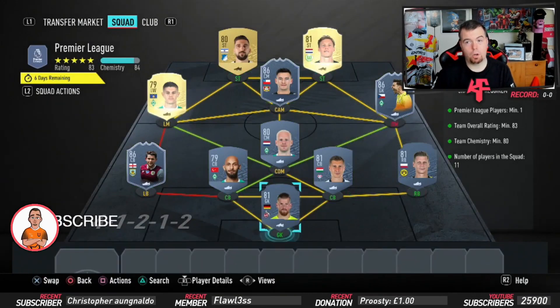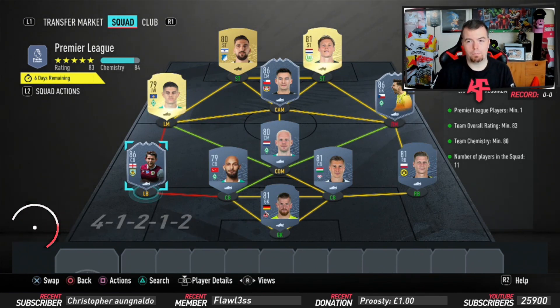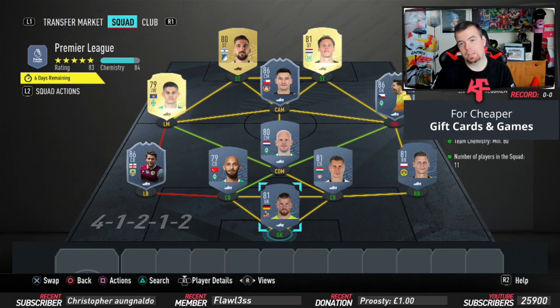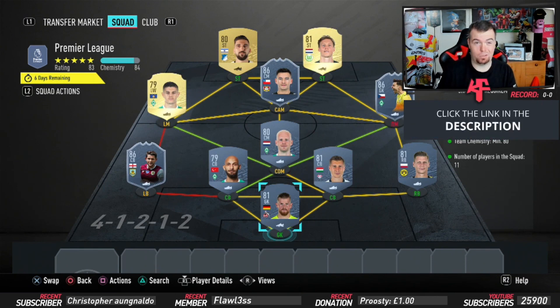Then we get into the Premier League one. Requirements: you need one Premier League player - I've got Tarkowski again. He is the cheapest 86-rated player at the moment from the Premier League; you've got a few others like Leno and Ozil but Tarkowski is the cheapest. Team overall rating of 83, we're bang on 83 again. Team chemistry of 80 - take three off an 81, no position changes or loyalty - and 11 players in squad.